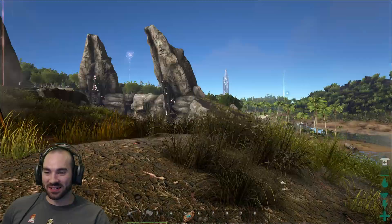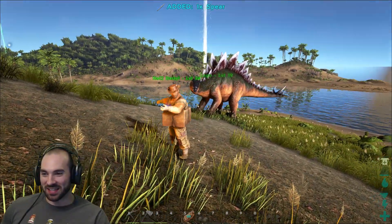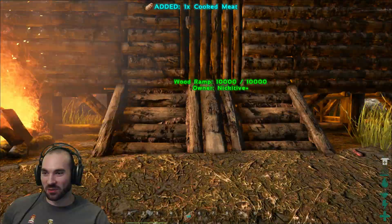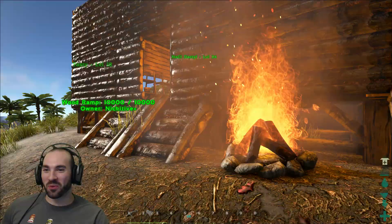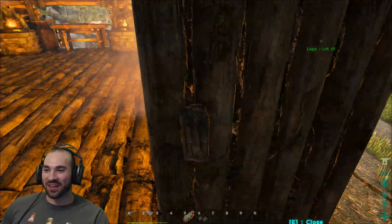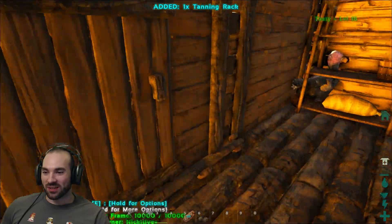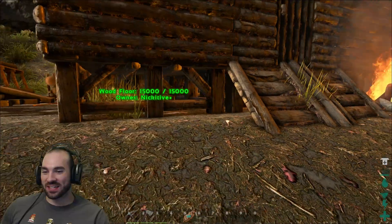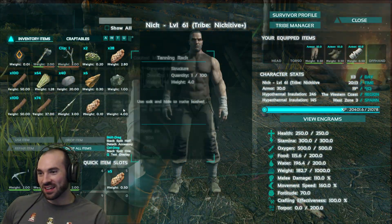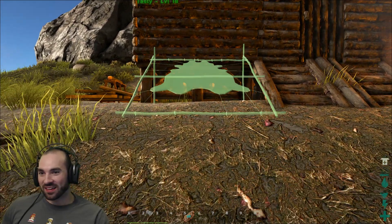Place it or let me have it because I really want to use the tanning rack. I'm really excited. You're going to let me place it. We'll do it inside. Don't put the tanning thing outside. You put it outside? You can probably put it inside, but you should put it outside because when you're tanning things it should be in the sun.